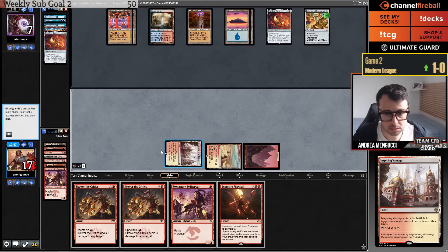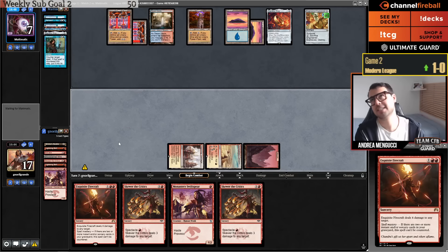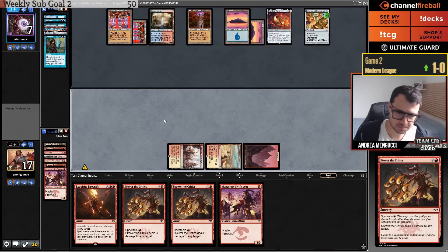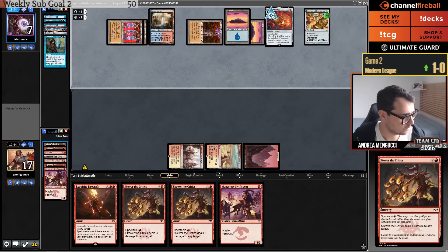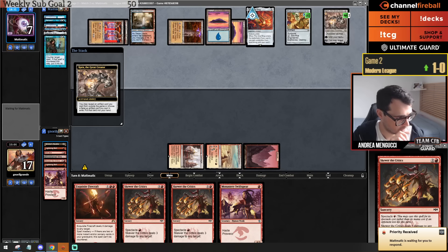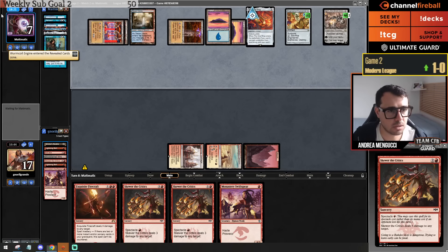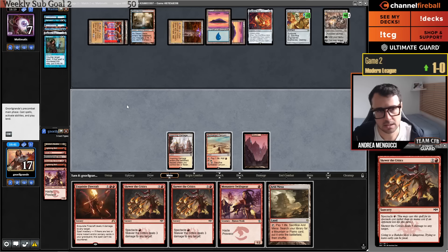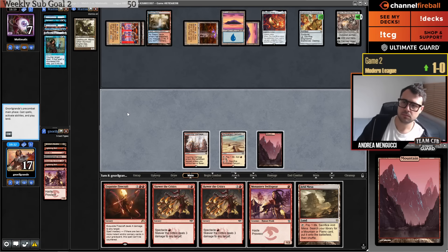Remember this is uncounterable, but I don't want to play this until my opponent is at four life — a Remand is so annoying. Opponent goes Karn and they get Wurmcoil Engine and pass. What's the worst that can happen with Karn? Maybe Cityscape Leveler — sorry, I meant Sundering Titan.